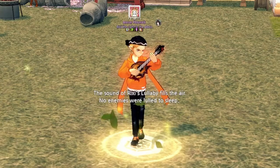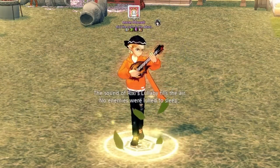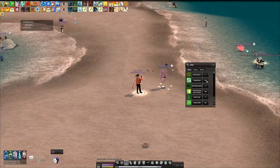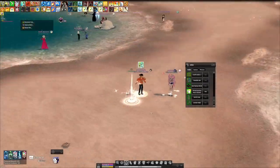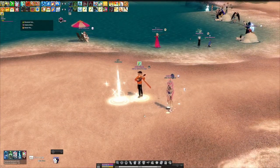Lullaby is a great crowd control ability in most content but also applies a fixed damage bonus to the first attack on a sleeping enemy. Beware that enemies can only have lullaby applied to them once — you only get one chance. As an added bonus to artifacts, there's a status called Melody Step that decreases durability loss on equipment by 25%.